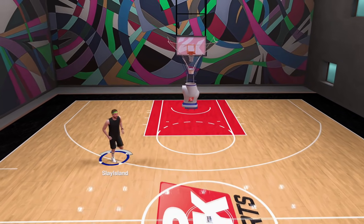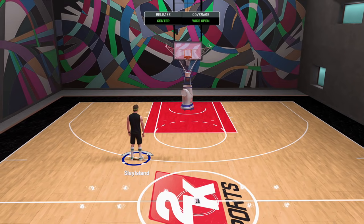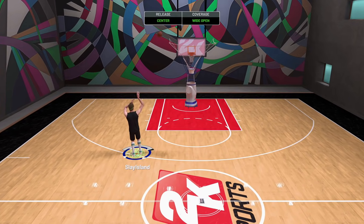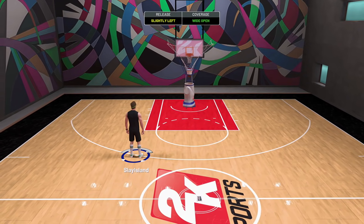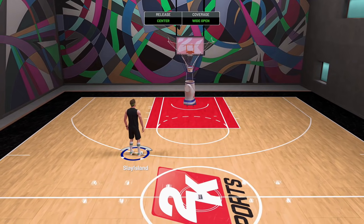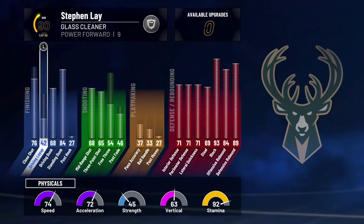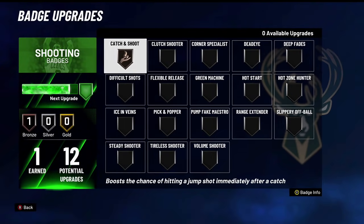I'm greening from the corner, and now I tried the top of the key — guess what, still green. This method takes no skill at all; I'm greening every single shot with a 65 three-pointer. Go try this out in the Park, go try it in Pro-Am and let me know what you think. Please subscribe to my channel and hit the like button. Just so you don't think I'm lying, here's my three-pointer unedited — same build, 65 three-pointer. Appreciate you guys so much, until next time I'm out.